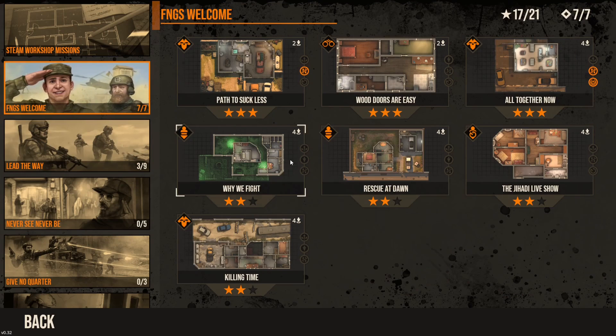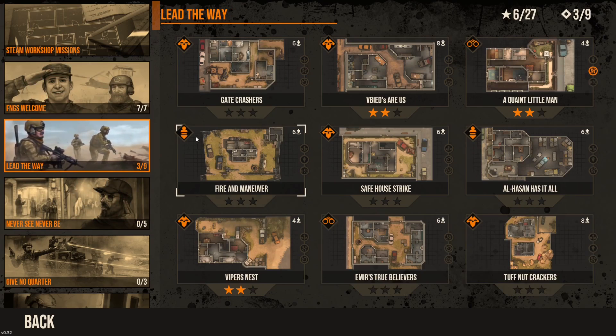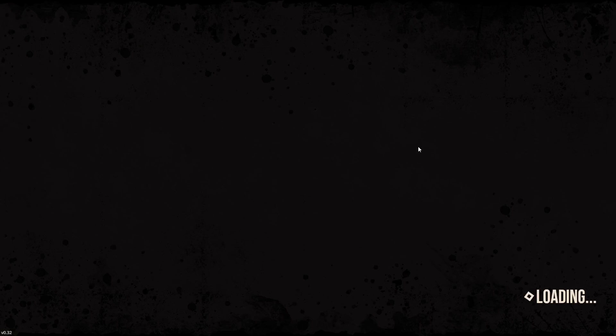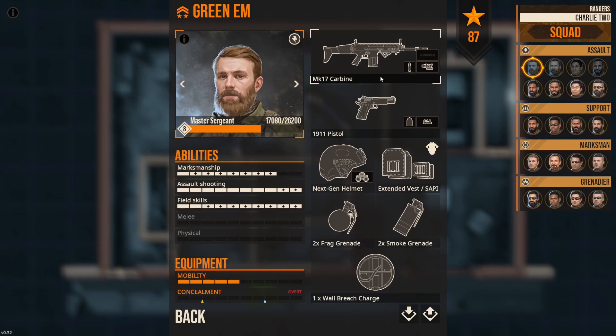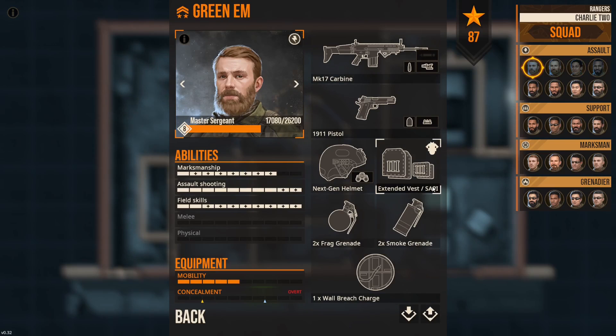We're going to skip most of these starter missions because a lot of them aren't very interesting. But the one we are going to be doing is this one — it's the only one I can actually complete quickly. Let me show you their loadout. They have this thing for battery range, but they all have frag grenades and this one guy has smoke grenades.